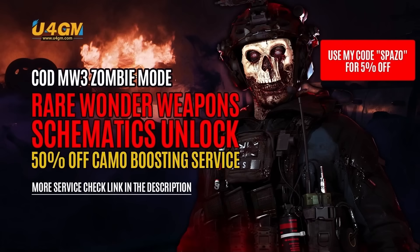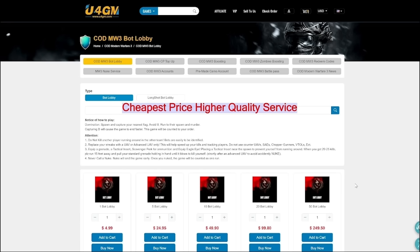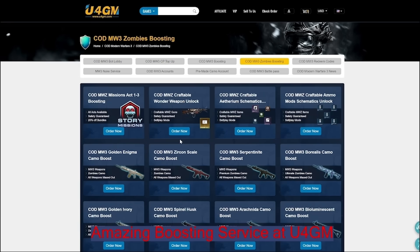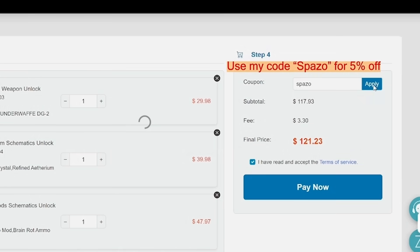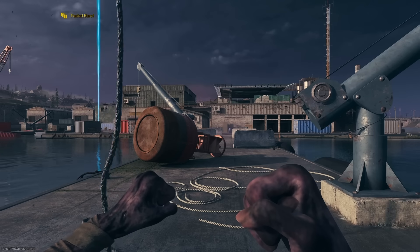The sponsor basically goes inside your game and unlocks the things you don't want to grind for — it's too big of a grind so they go in and do it for you. Say you're going out of town and you still want to grind on your account, they'll actually do it for you. I definitely recommend them, they are trusted and safe. Link in description, code Spazel for five percent off.